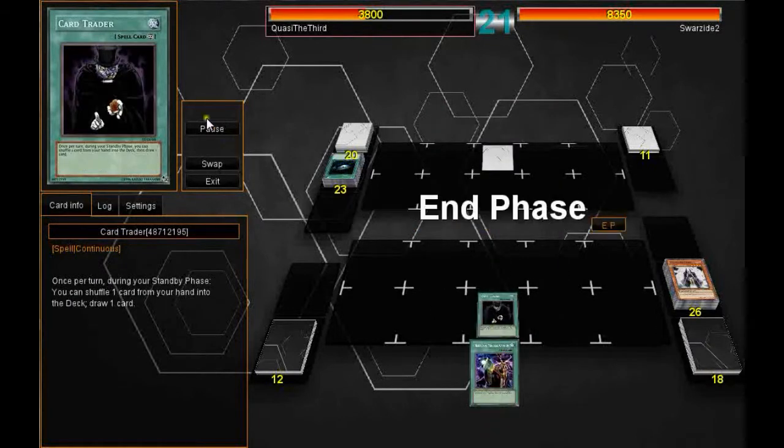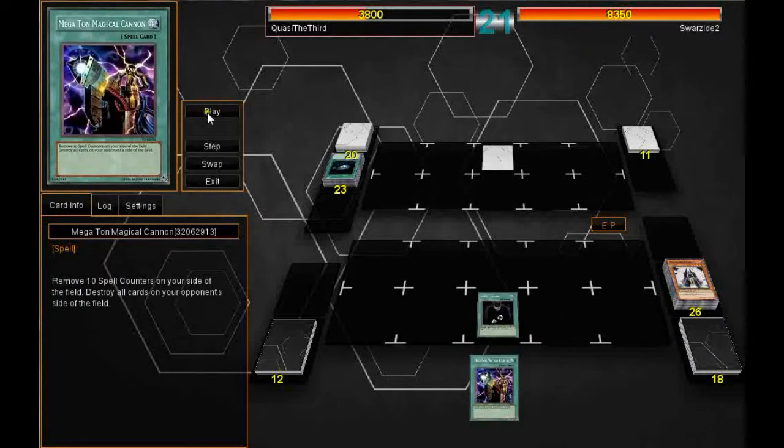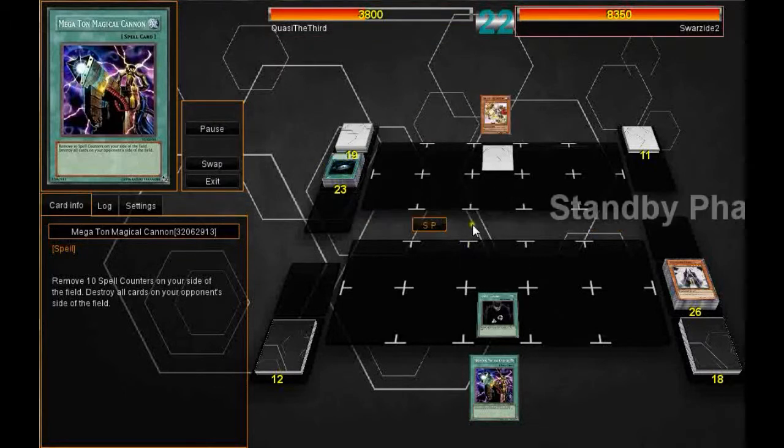I do get the Field Spell. I probably should have kept that for future spell counters, but instead I trade it away hoping to get a monster to start attacking into Brad. I get the Megaton Magical Cannon instead, which is a tad unfortunate.